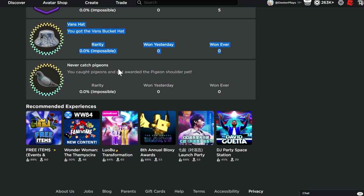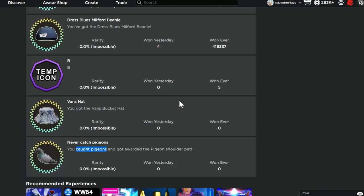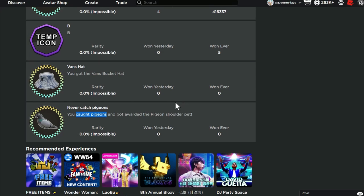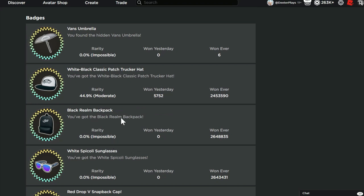This temp icon — I'm not sure what that means. Looks like five people got it as part of testing, and it just says B. There's also one called 'Don't Catch the Pigeons' — it says you caught pigeons and got awarded the pigeon shoulder pet. So there's going to be a shoulder pet we can get, and it looks like we'll have to go through there and find some pigeons as part of that. Doing quests is kind of a normal thing — a little scavenger hunt. I will make a video to show you where all those pigeons are whenever this is available. Just wanted to give you guys a heads up. It looks like before they start giving away these new items, they're going to give people a second chance to get some of the old items first.